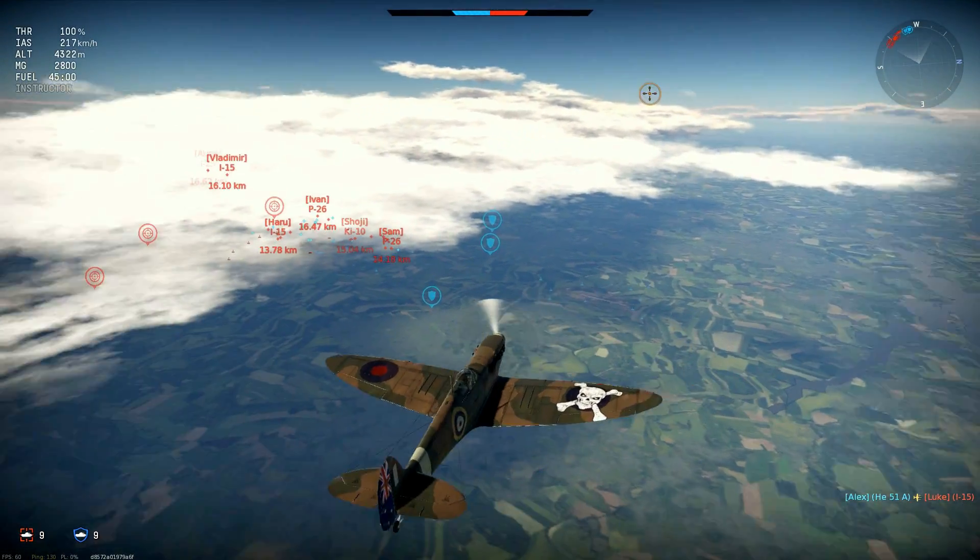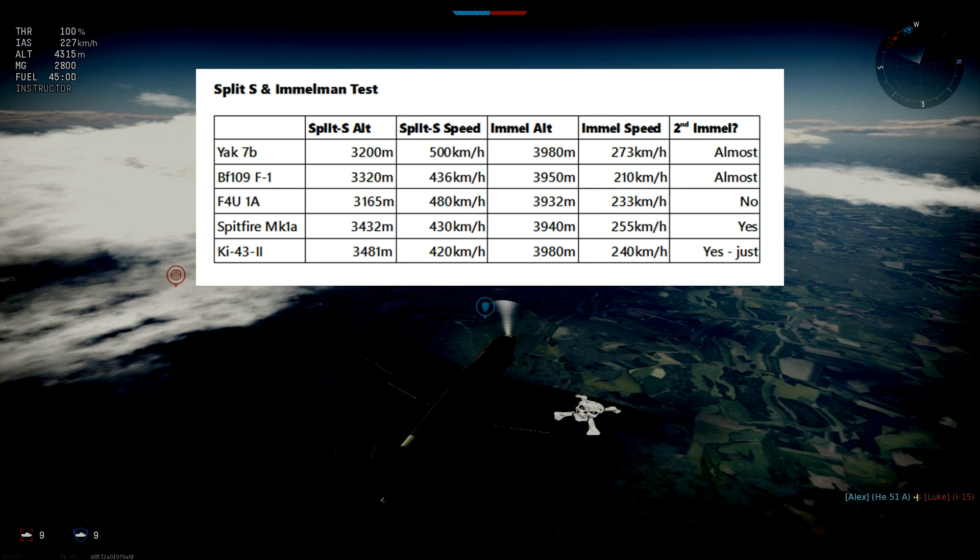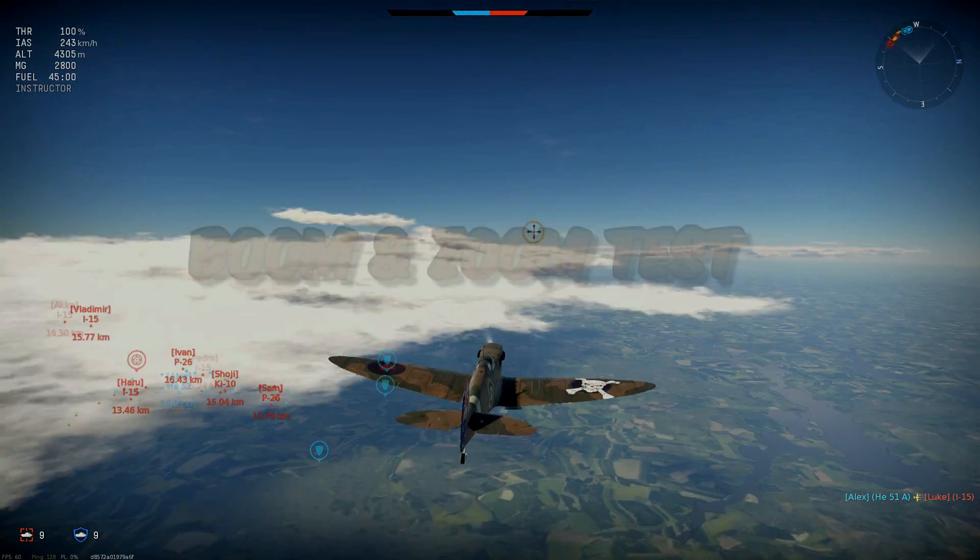Only a couple of other planes managed a second Immelman: the Ki-43 and the Ki-61. The Yak-7B has the best energy retention and acceleration, reaching the highest speed at the bottom of the Split-S and still the highest speed after the Immelman. It also recovered nearly all the altitude lost, as did the Ki-43. The greatest altitude loss in the Split-S was the Corsair, and its energy retention wasn't great on the way back up either. The Bf 109 F1 came out at only 210 km/h — the lowest speed — as it pulled out of the Immelman.